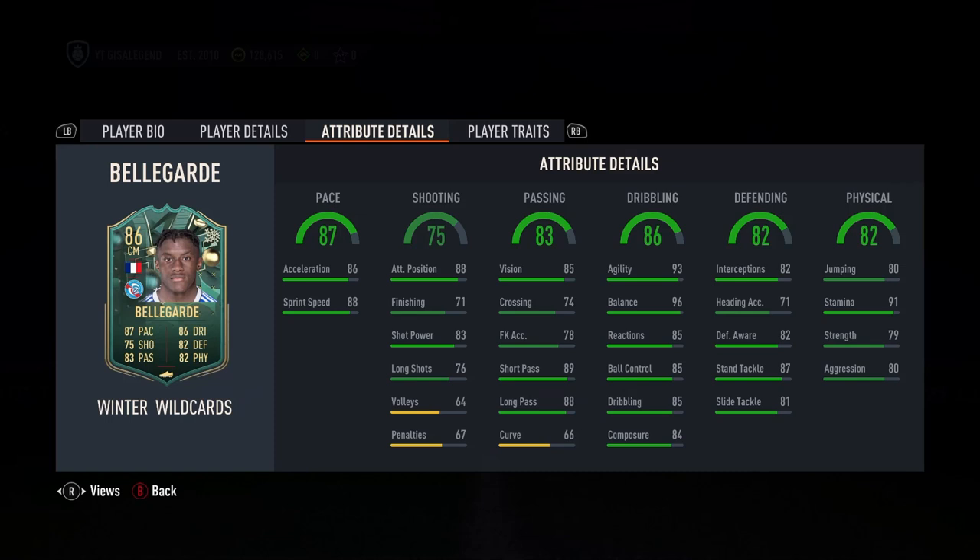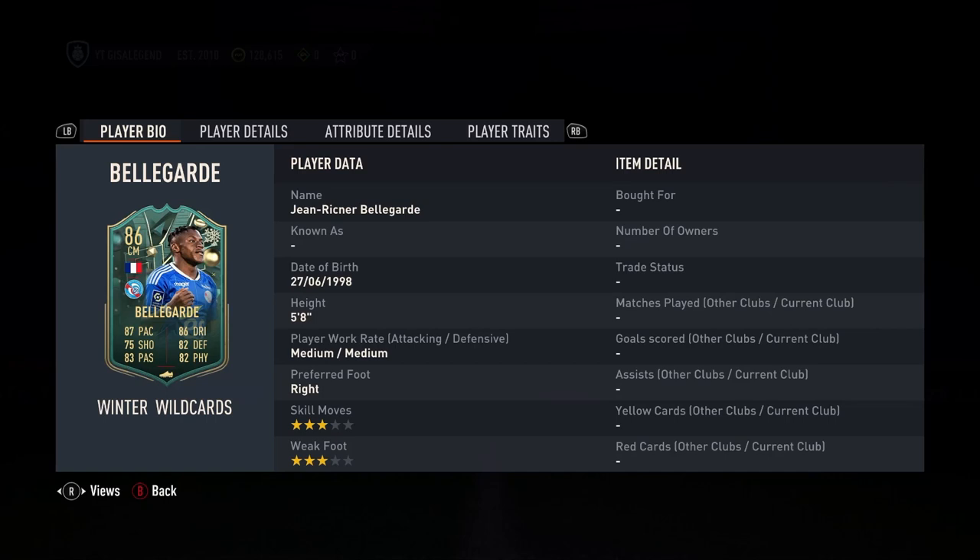Turn of his stats: 87 pace, 75 shooting, 83 passing, 86 dribbling, 81 defending, and 82 physical. Nice little dynamic player who plays for Strasbourg. He is 5 foot 8, medium/medium, 3-star skills, 3-star weak foot — which does go against him a little bit.